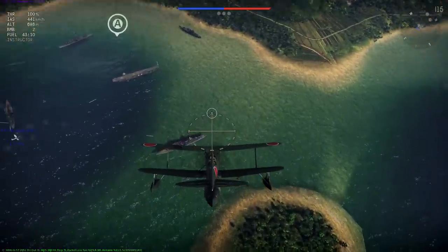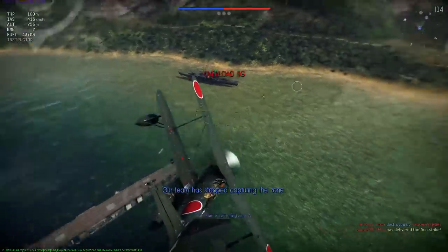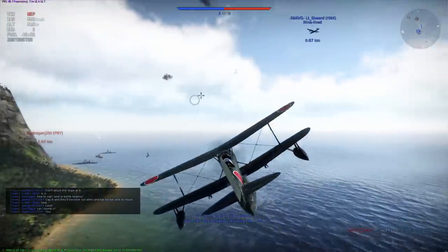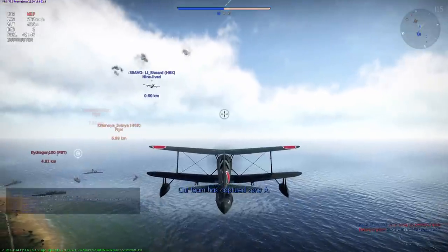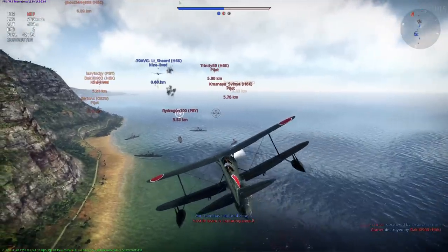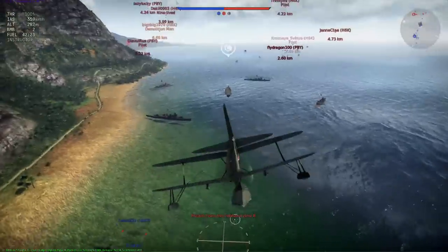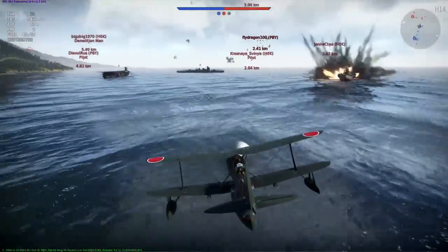Let me briefly describe how you go about and play this. You got these three capture points and each one has these ships over it - one's a carrier and four of them are destroyers, I think. I think these carriers and whatnot, they're all neutral, so they'll fire at both teams. What you definitely don't want to do is destroy your own ships closest to your base. You want to keep those alive, but also try to go for the middle point as quick as possible and cap it.